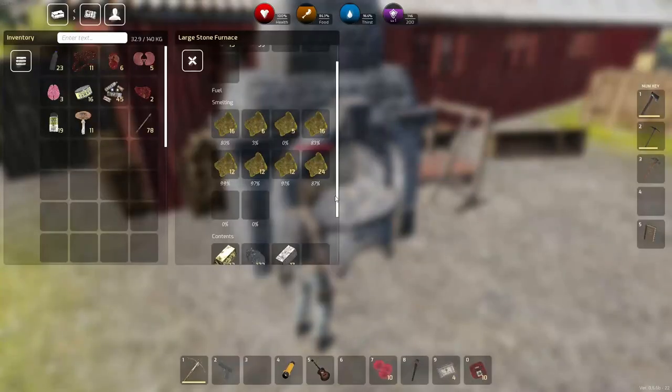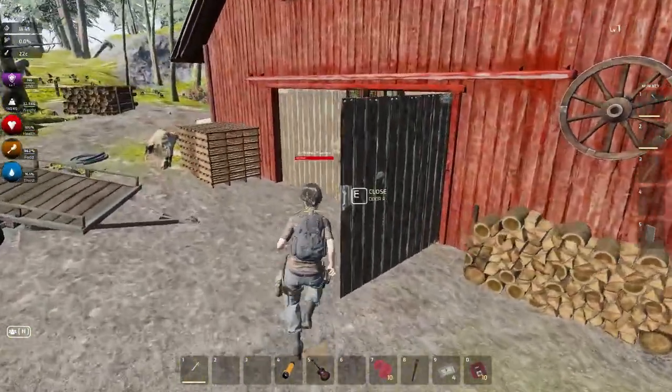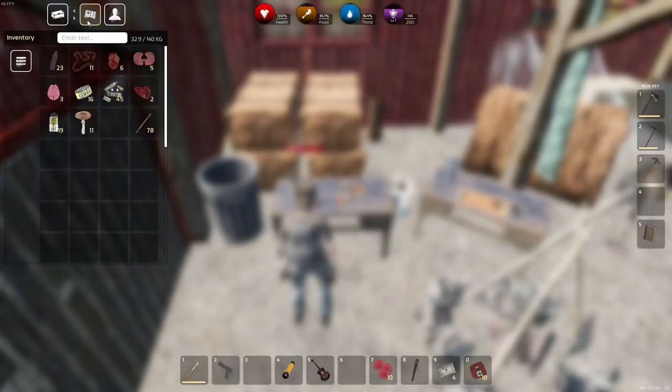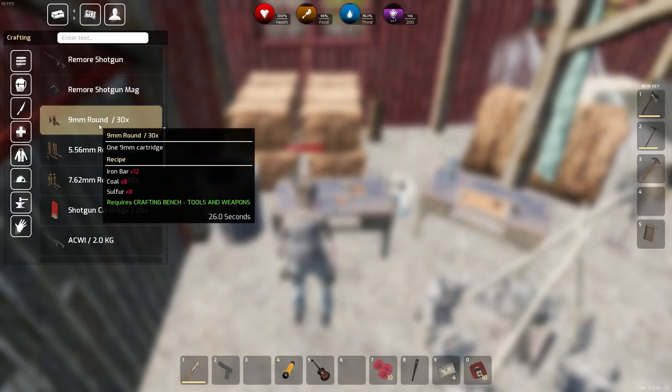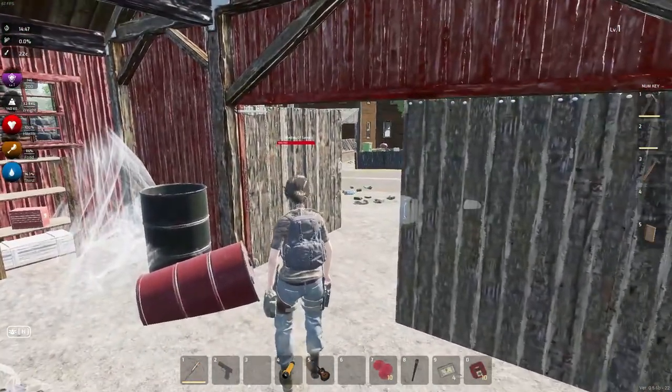Let's see, I've got 17 iron bars. I think it takes 12 to make one box of ammo. Yeah, it takes 12 iron bars, 8 sulfur, and 8 coal. Alright, so let's head out.